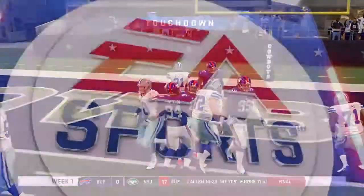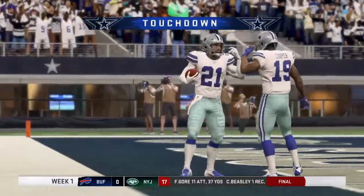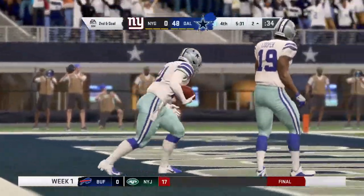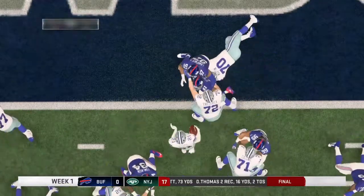On second down, it's Elliott — and he will take it in for a Cowboy score! Ezekiel Elliott with now three Week 1 touchdowns as his guys continue to put this one out of reach.